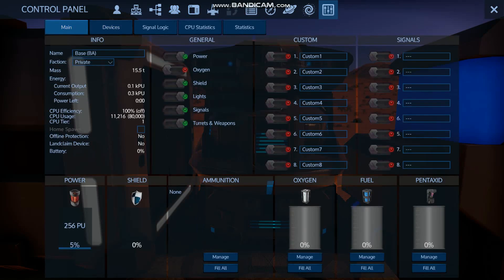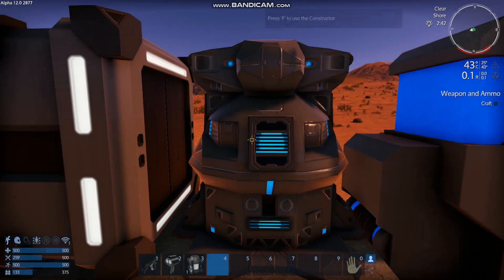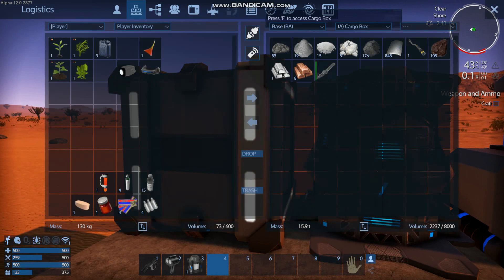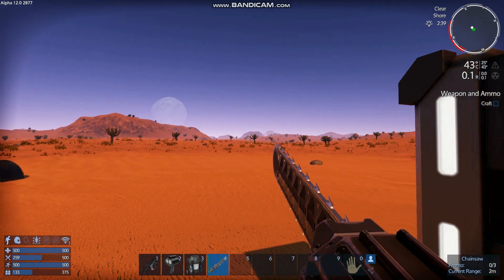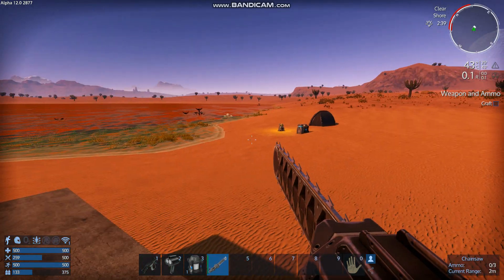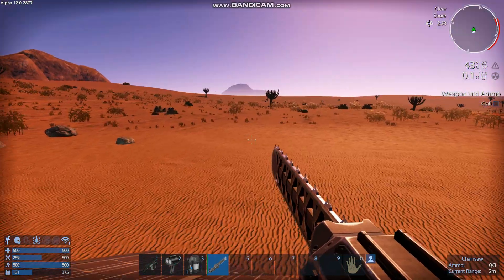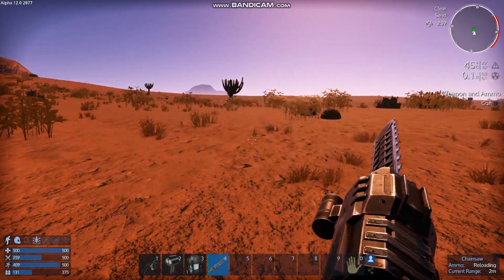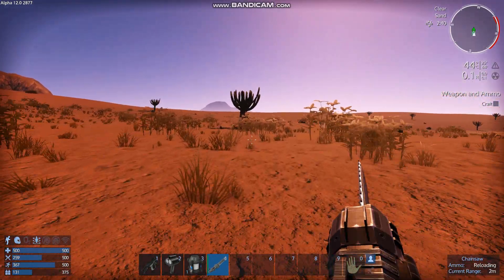As we build up the base, the CPU usage is going to be more relevant now than it was in the past version we played. Apparently if you have it over on its power usage, it'll start blowing up generators and stuff, which is an interesting mechanic to say the least. I'm curious to see how that factors into our play style as we expand our base.